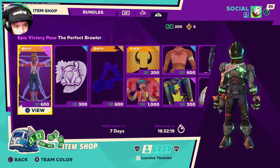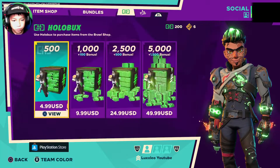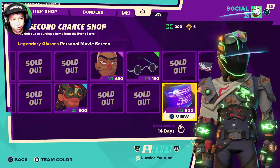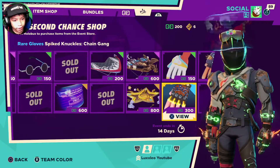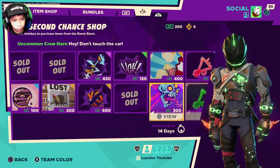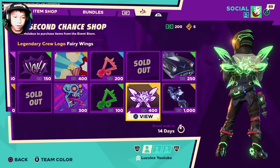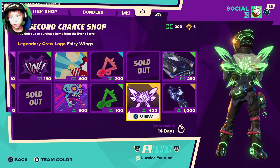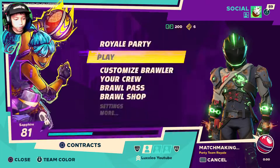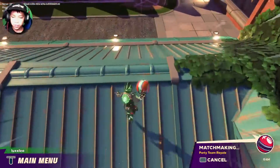My most favorite thing about this event is the second chance shop. I always love these shops because some of the rare items that you haven't bought and aren't sold in the shop anymore, well now you can buy them and they're cheaper — like these wings right here. You can get basically anything for cheaper, but not everything that was ever in the shop, just what they picked out.